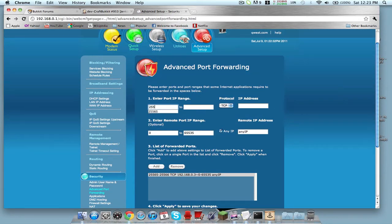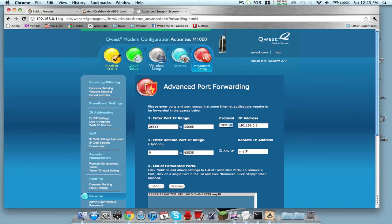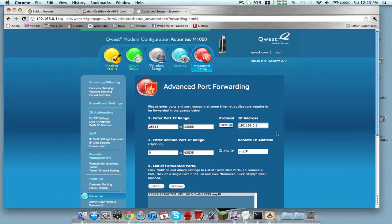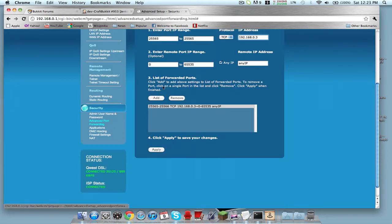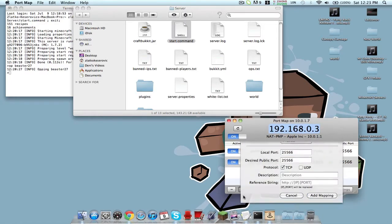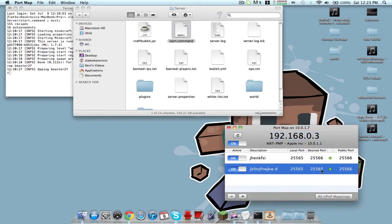Enter port 25565, and it's going to be on TCP always. Then just add it. Mine already has it set up. With Port Map, you want to always have it open. You need to have both ports — 25565 and 25566 — set up, and change the description to something like 'MC'. I used to just have 25565, but letting your parents borrow your computer kind of ruins it.